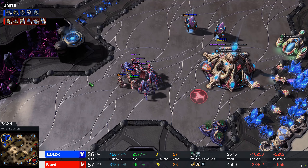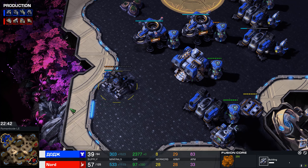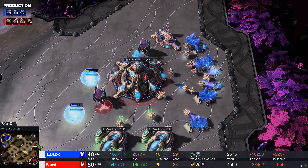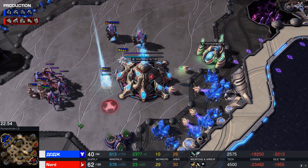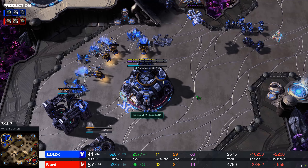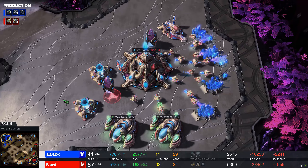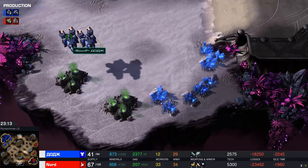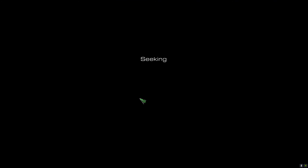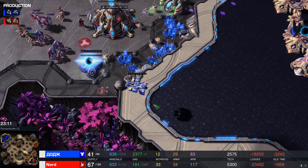Storm changes everything. If you're a Protoss player trying to deal with this army without Storm — with just Zealots and Stalkers and Immortals — you're gonna die. But once you have Storm, bam, you are the overpowered one. You can handle Marines. 247 Marines have died. Sam has decided to build Liberators and Marauders. If your opponent can't shoot up because they literally have three Stalkers in their army, Liberators are gonna be great. Also a Fusion Core — maybe we're going to make some Battlecruisers, because nothing can shoot up here but three Stalkers.